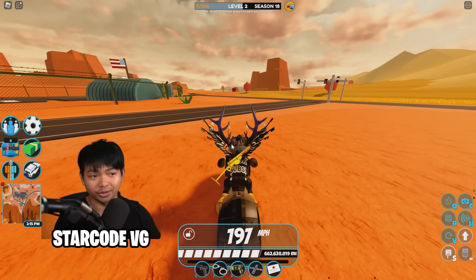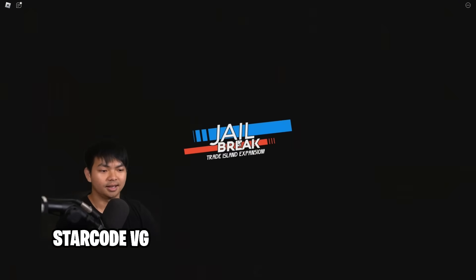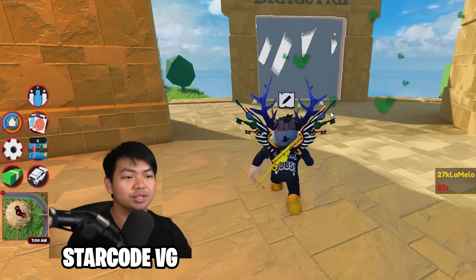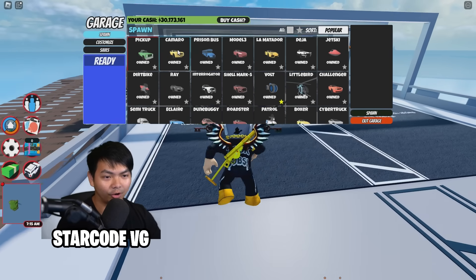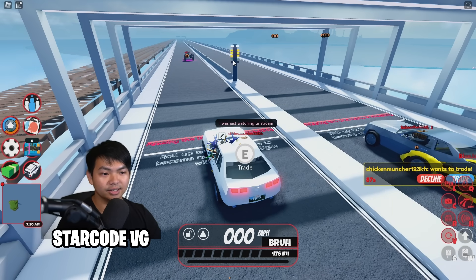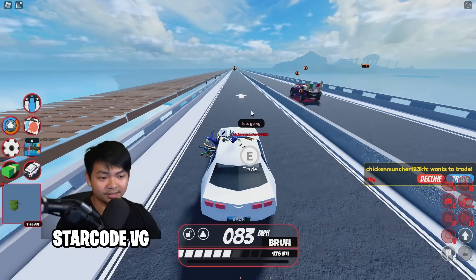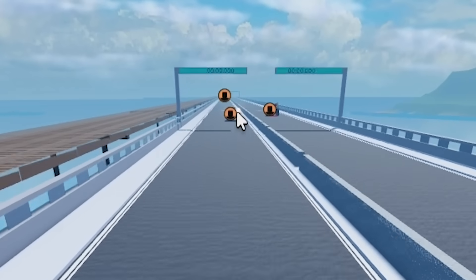Let's head to the trading area and check out the drag strip. Once inside the trading area it teleports you to the trading island. It's a bit chaotic right now since everyone is trying it. You can spawn a car — I spawned a Camaro — and the game shows you what to do. There are lights: yellow then green, just like a real drag race. You can race your friends, though it's only two people at a time on a straight line.